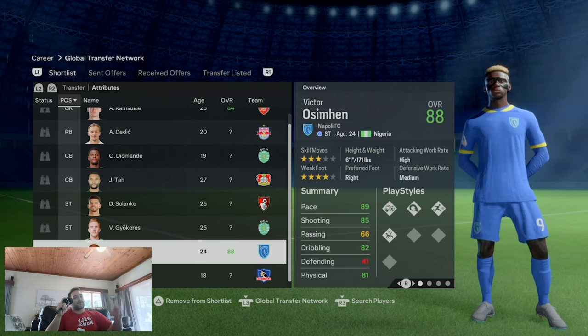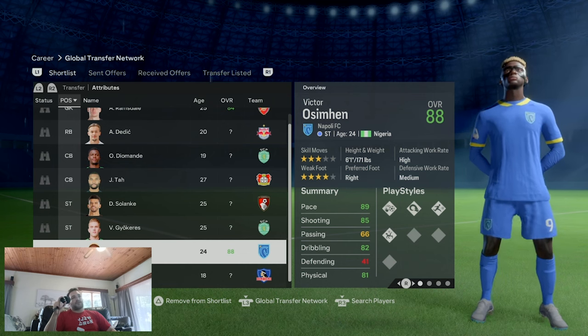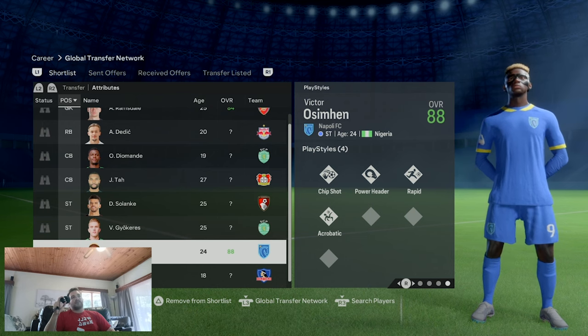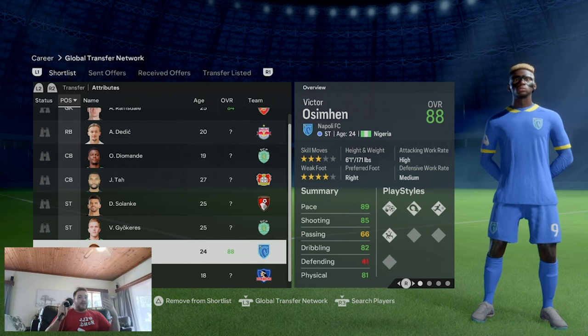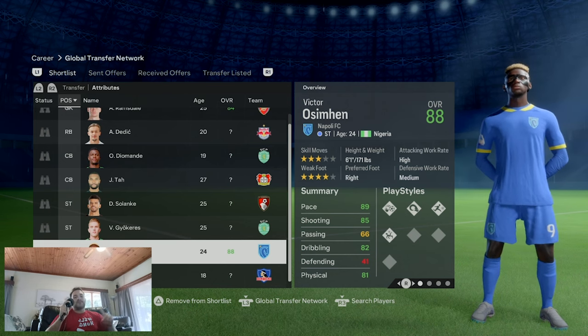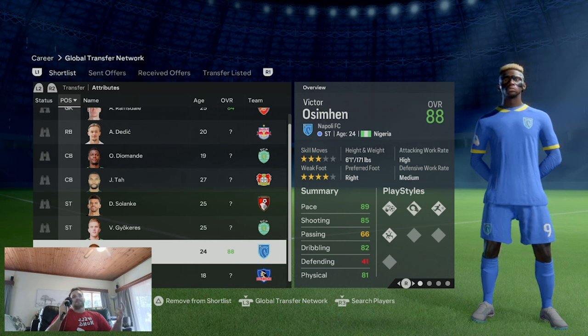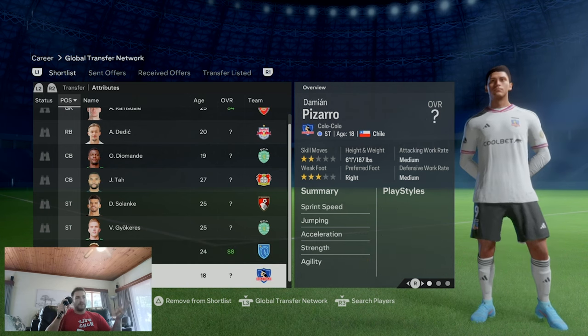Victor Osimhen is a man every big six club is dreaming of - 88 overall, 24 years of age, crazy playing styles, everything you'd want in a striker. But talking realistically, unless Chelsea offer him the craziest bag we've ever seen, I don't see it happening. He's going to want Champions League football, and Chelsea probably won't make top four. I don't see him leaving Napoli for Chelsea in January, and without top four it makes little sense.